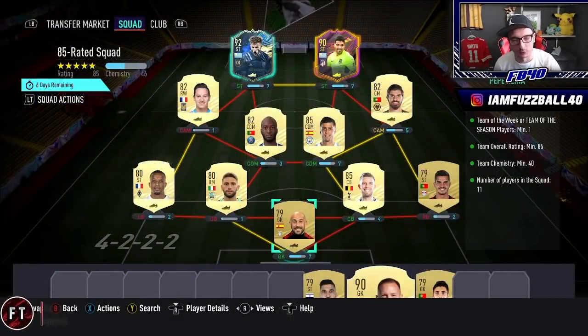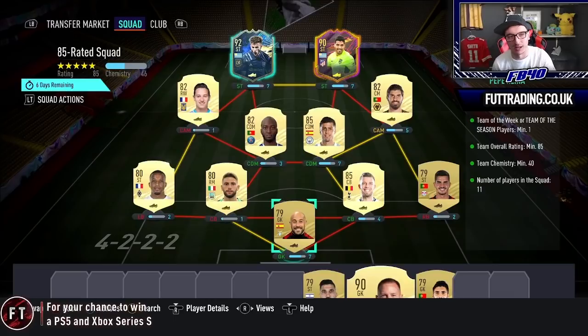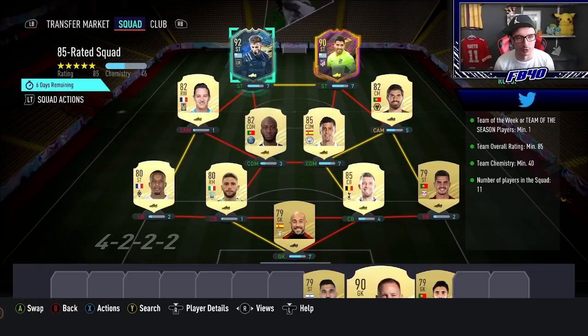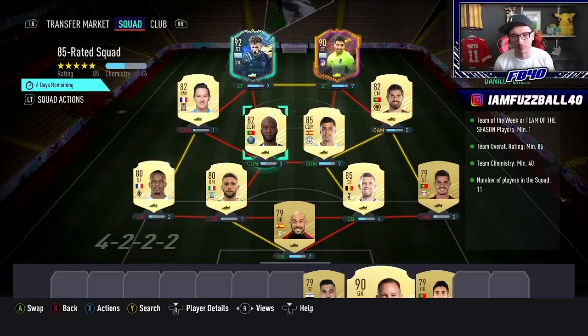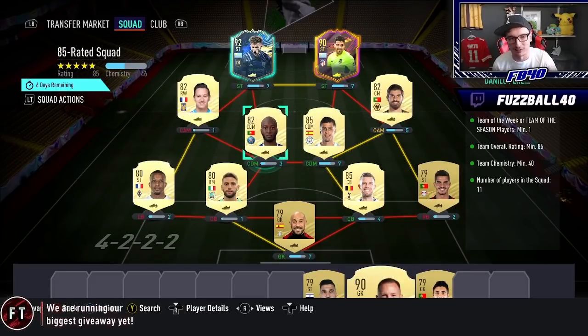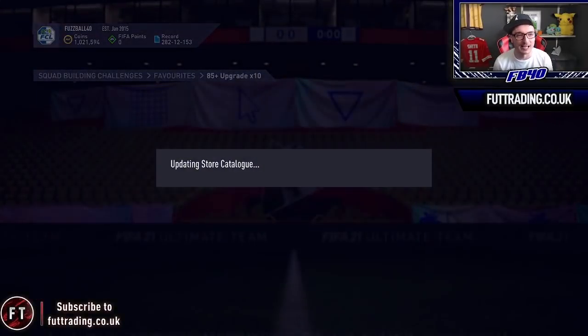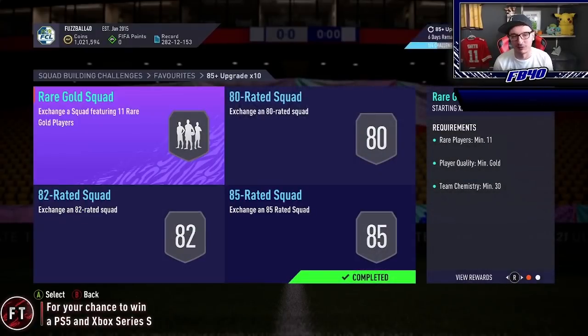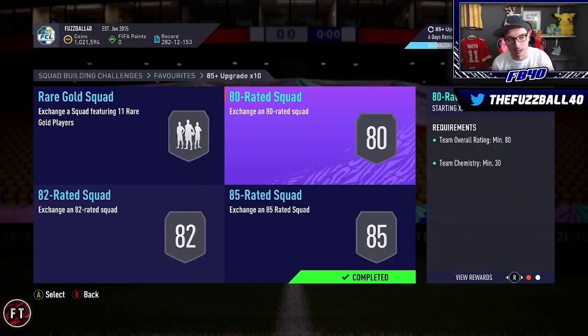Let me show you how the 85-rated squad works in the 85x10. You're going to get loads of fodder — we'll stick three or four pieces of fodder in there: Rossi, Suarez from an old one, Rodri, and Alves. Put first-owner untradeable players in first, then random bits to boost up to 85. We're using four pieces of fodder in this part of the SBC, and one or so in the 82-rated squad.